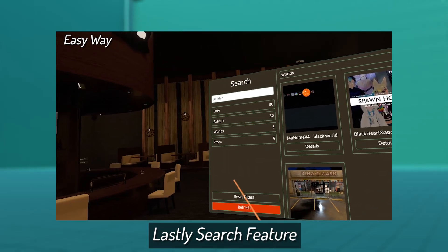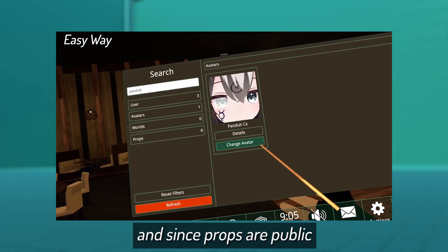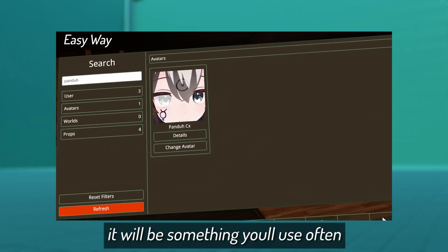Lastly, the search feature — use it. It's pretty useful, and since props are public it will be something you'll use often.